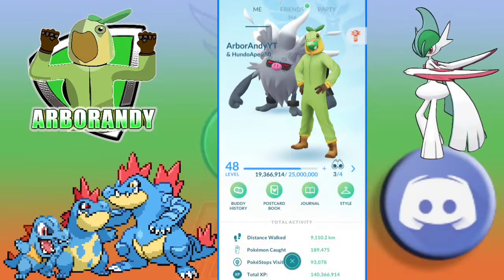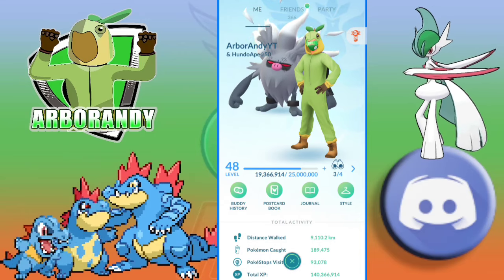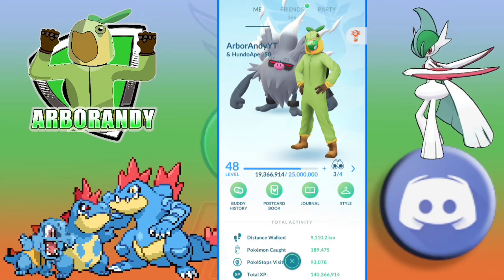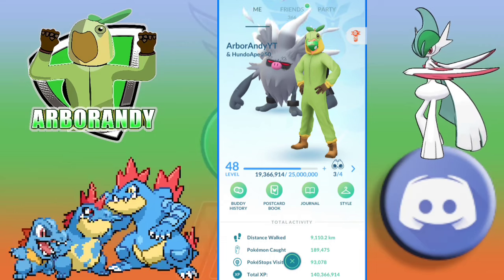Welcome back Arbor League, and today we're going to take a look at Feraligatr and Gallade in the Great League and the buff they received with Shadowclaw and Psycho Cut. Feraligatr is a pure Water-type Pokemon that did receive the community day move Hydro Cannon, but it struggles as a glass cannon with its moveset.